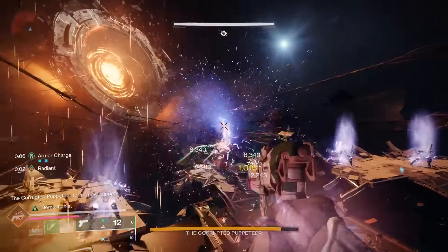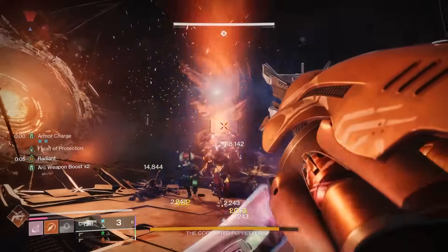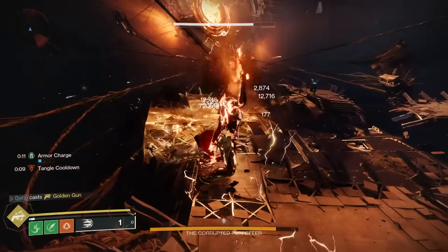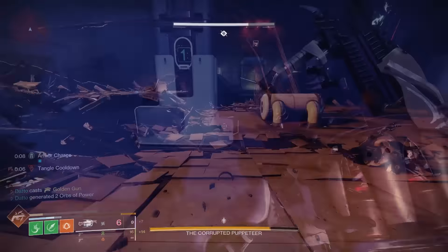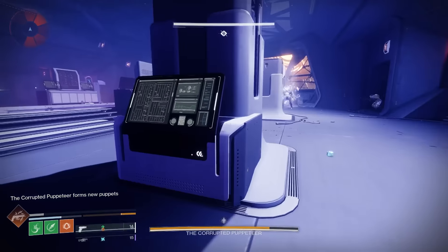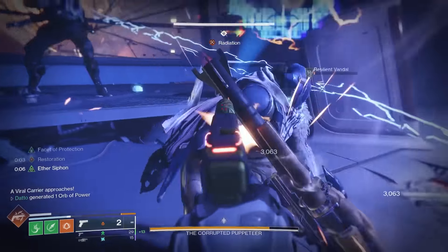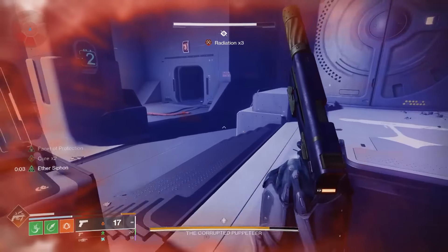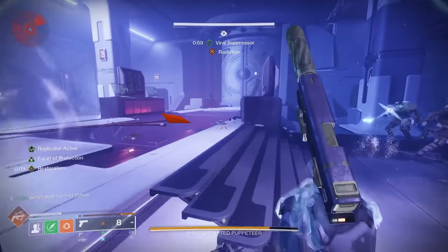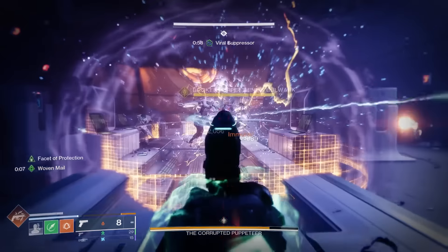For Hunters, it's basically free on Prismatic pre-boss damage — that section's not too bad — but boss damage is the hard part, and most people will trend toward an Anarchy-type setup. During pre-boss damage phases, I would stick to shorter range weapons since the average engagement distance is probably 10 meters or less — I wouldn't bring a Pulse or Scout in here. Weapons I used were mainly sidearms and rocket sidearms: Heliocentric with Heal Clip and Incandescent, Michael's Reverence from Root of Nightmares, or any well-rolled sidearm, both primary and special ammo — they're actually pretty nice here.